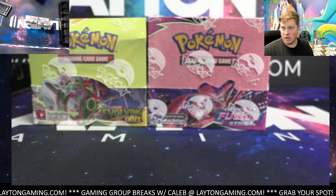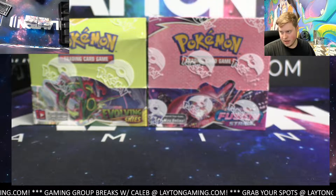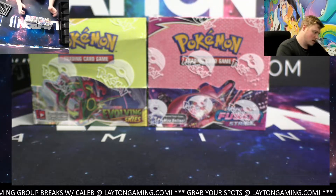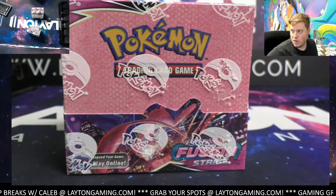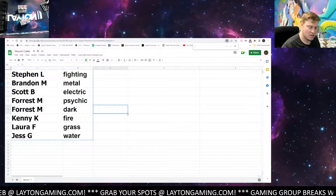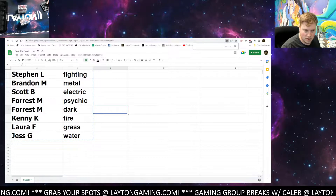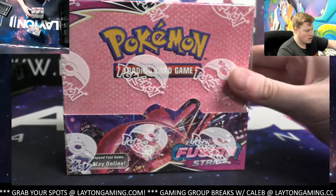Hey everyone, Caleb here with Latent Gaming. Tonight we are going to be working on Fusion Strike and Evolving Skies booster box break number 11 — Impact Energy Style. Thanks again for joining, and good luck! Starting out with the Fusion Strike. Remember, Impact Energy Style hits are determined by what the basic energy card in the pack is. There's a list of energy cards used to play the game that don't have any special effects.